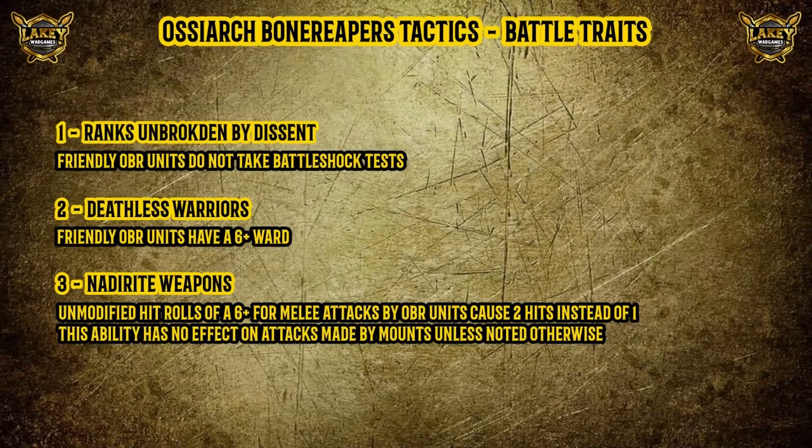Our third rule is Naderite Weapons. If the unmodified hit roll for an attack with a melee weapon by a friendly Ossiarch Bone Reaper unit is a 6, that attack scores 2 hits on the target instead of 1 — make a wound roll and save roll for each hit. This ability has no effect on attacks made by mounts unless noted otherwise. Essentially, roll a 6 to hit and you get double hits, which is awesome. This is now book-wide, so as long as it's a melee weapon by an Ossiarch Bone Reapers unit and it isn't a mount, everyone has this.